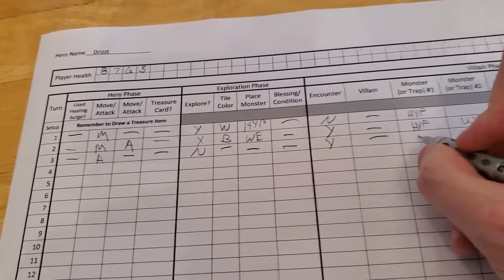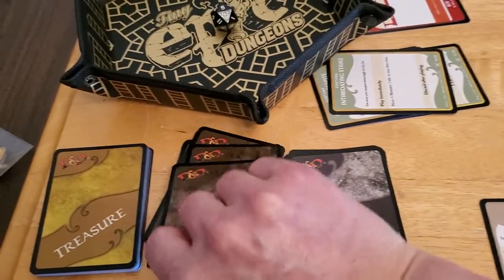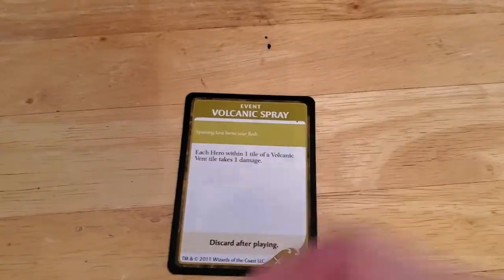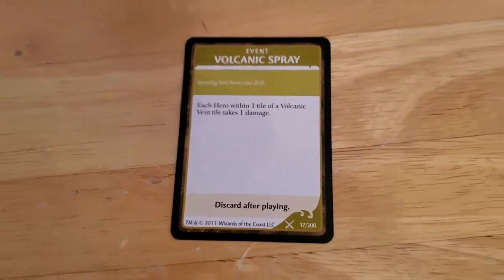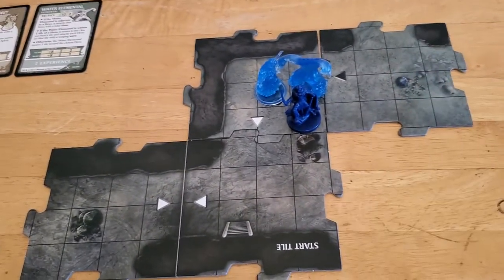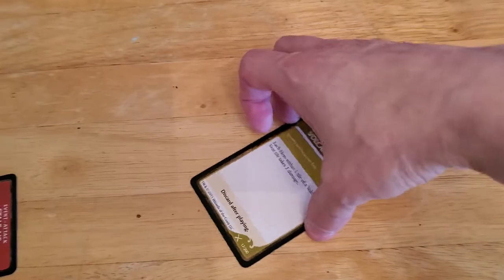No villain of course, then the hypnotic spirit, and then the water elemental will go. Let's draw the encounter card — volcanic spray. 'Each hero within one tile of a volcanic vent takes one damage.' I don't have any tiles out right now that have a volcanic vent, so luckily this doesn't do anything. Something that finally works in our favor.